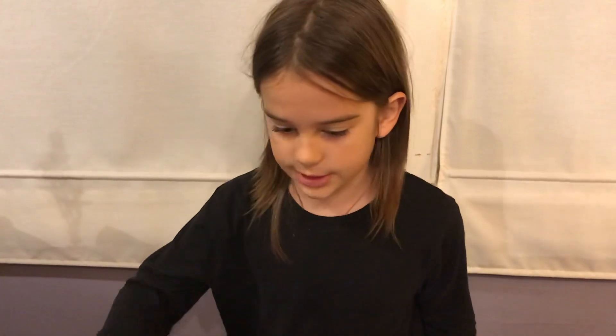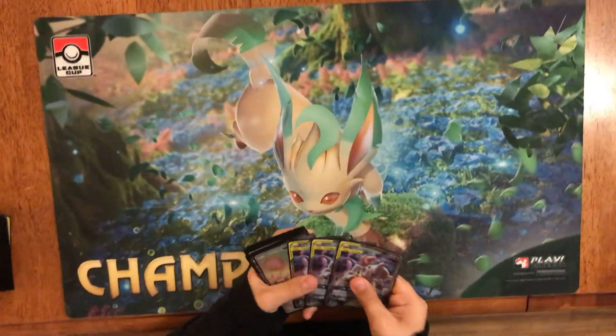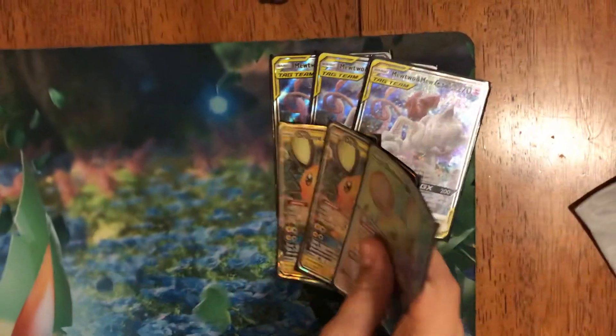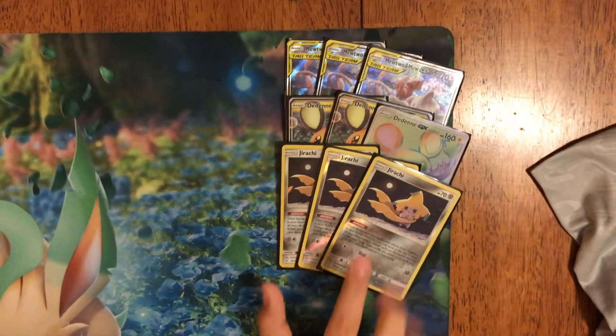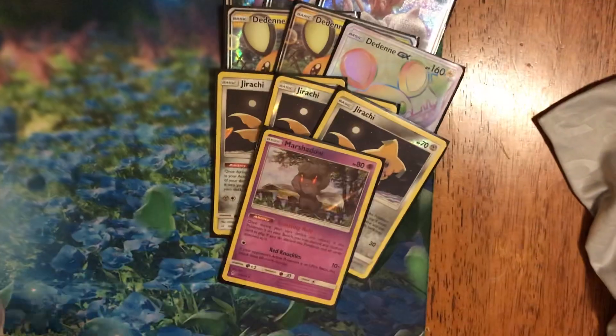I'm going to the San Diego Regionals this year, and this is the deck list that I'm bringing. I'm playing Mewtwo and Mew. First off, three Mewtwo and Mews, three Dedenes, three Jirachis — you probably want to start with those because it's still their wish.